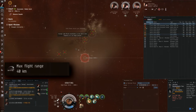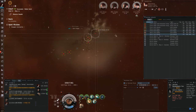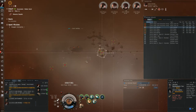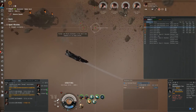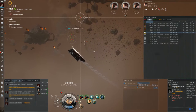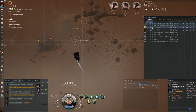Once launched you can pretty much just wait and watch them fly towards the target or forget about them entirely, unlike drones that need to be constantly watched and taken care of because they can be damaged or destroyed, or turrets which are affected by all kinds of variables like tracking, optimal range, fall-off, and so on.